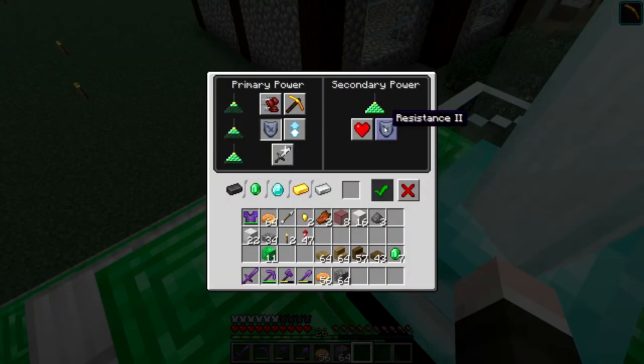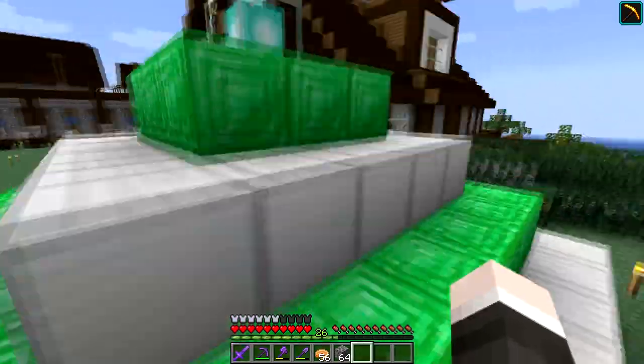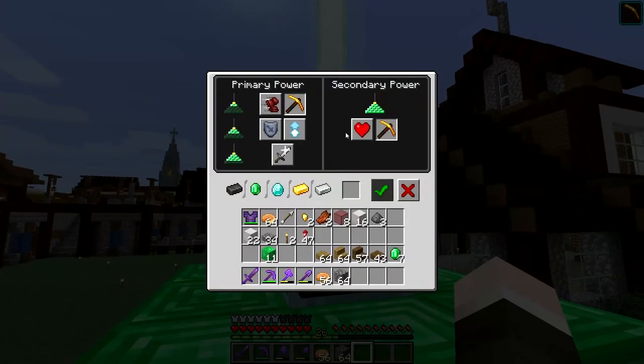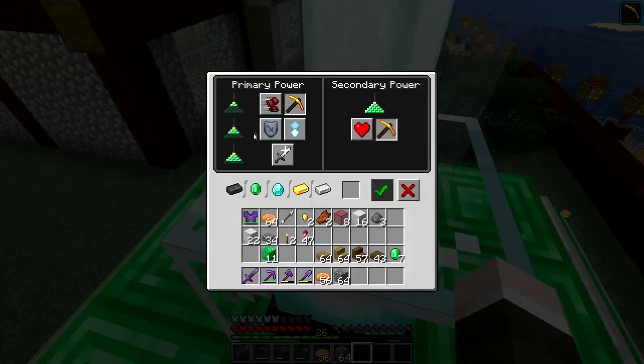So we've got resistance. I can't really show this off, but obviously resistance 2 means if you start taking damage you don't take quite as much. I don't really know how to explain it, but it makes you more impenetrable to kind of attacks.